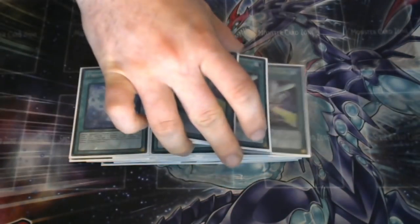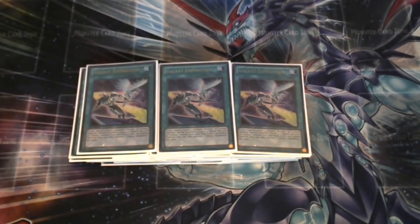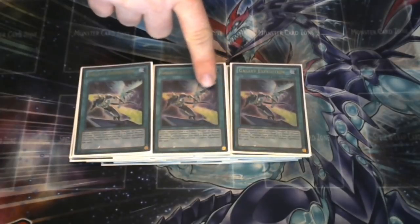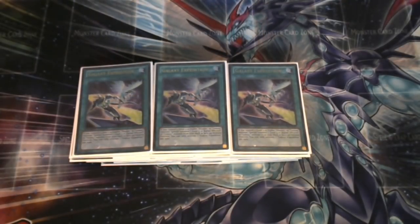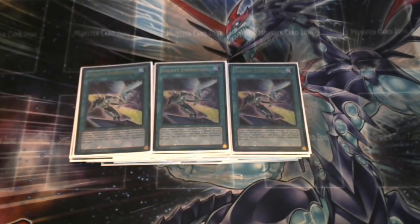Three Expeditions — for a long time I said I'd never bump this to three because it's a brick, but now with how consistent the deck is, you can always resolve Expedition. Getting that Tachyon onto the board for your plays is absolutely crucial. I might drop it to two again to play around with ratios, but at the moment three is doing very well.